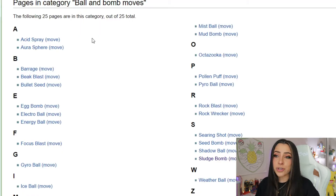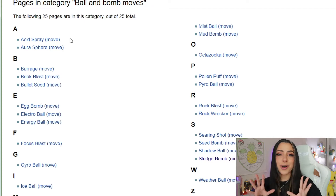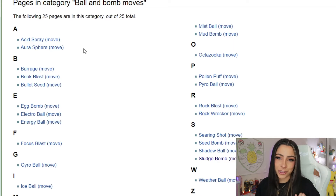So one of the biggest ones here is going to be Acid Spray, which is always a huge bring for me specifically in these seven-star raids to lower the Pokemon's special defense. It will also be immune to Aura Sphere, so if you were thinking about bringing Lucario, that's going to be a big one for you. It's also immune to Barrage, Beak Blast, Bullet Seed, Egg Bomb, Electro Ball, Energy Ball, Focus Blast, Gyro Ball, and Ice Ball.